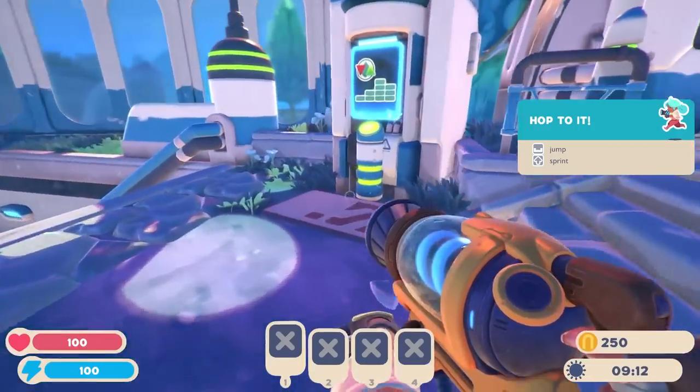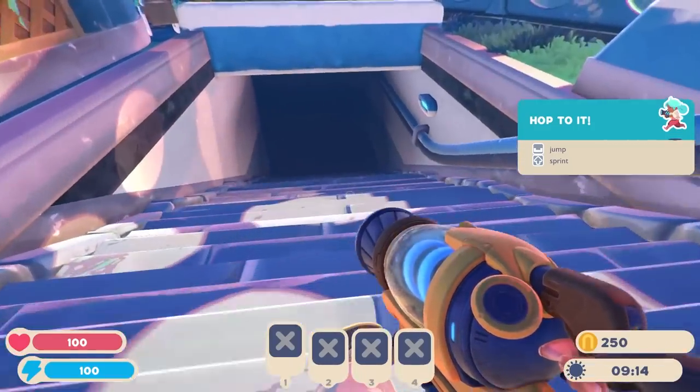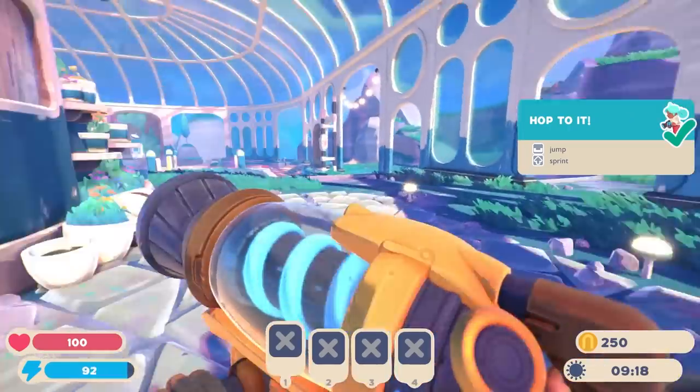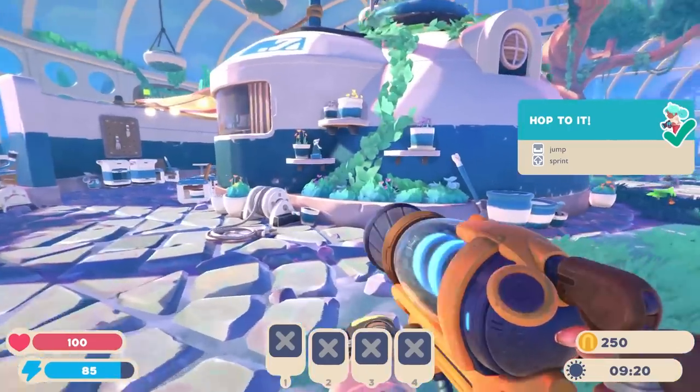These are... this is the port market. That's deep darkness that we don't care about at the moment. Hop. Sprint. I mean, it looks lovely. Holy crap.